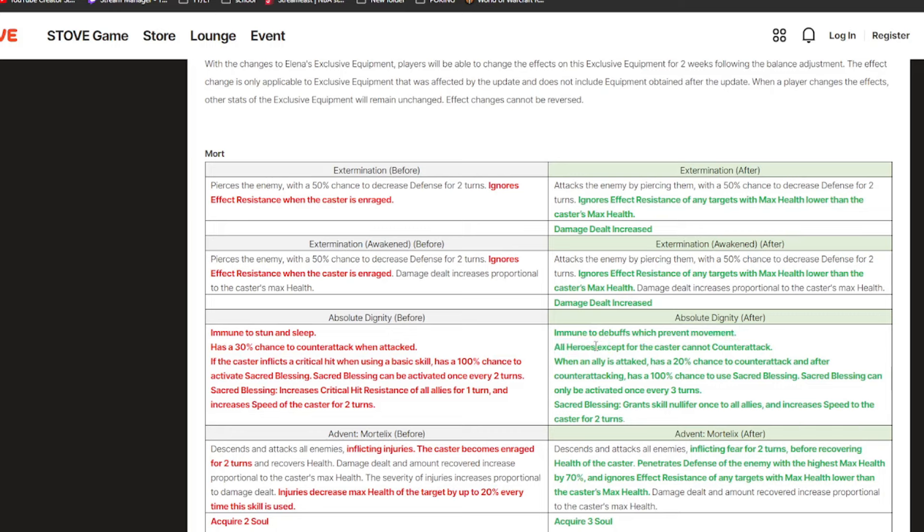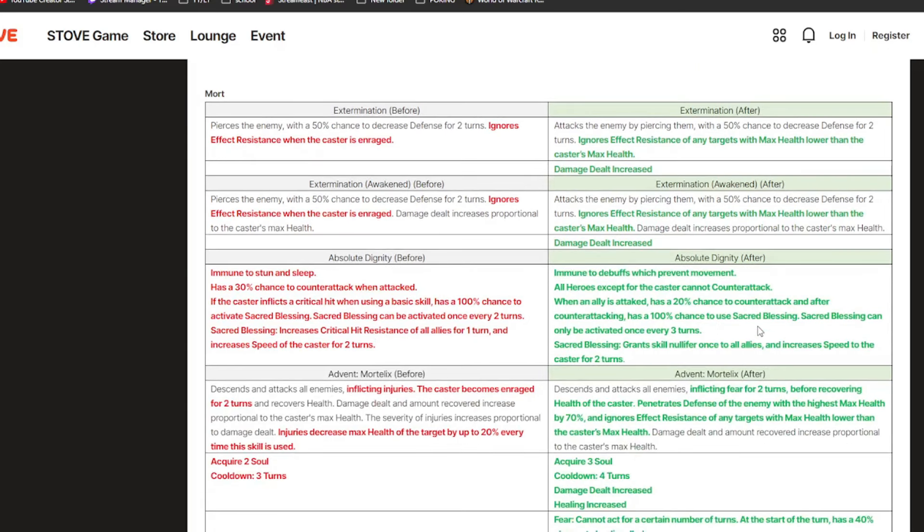His passive is absolutely insane. First of all he's immune to debuffs that prevent movement — stun and sleep. All heroes except the caster can now counter-attack, including your own team, so you don't want to pick counter-attackers with him but you want to pick him into counter-attackers. When an ally is attacked he has a chance to counter-attack, and after counter-attacking he uses Sacred Blessing, which used to be a crit hit resistance buff — but now it's an AOE skill nullifier with increased speed, which is crazy.